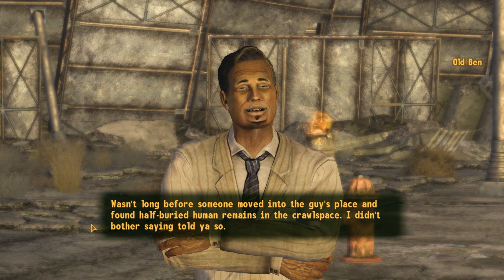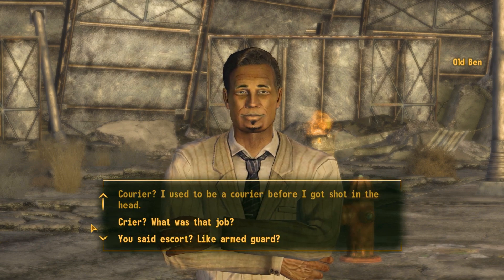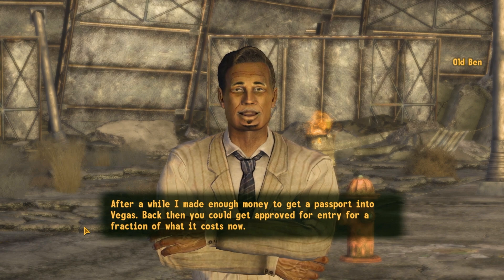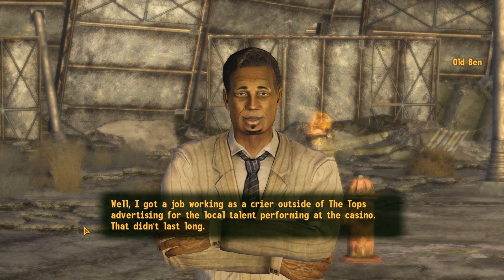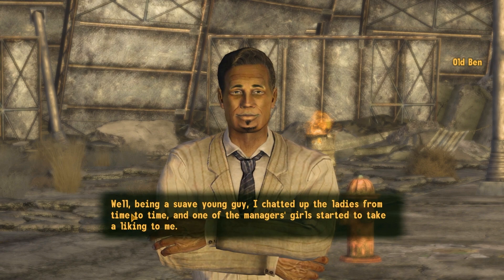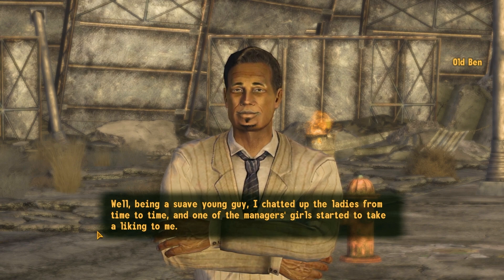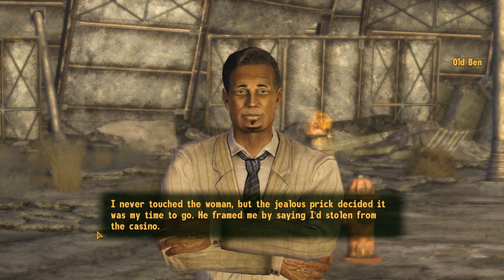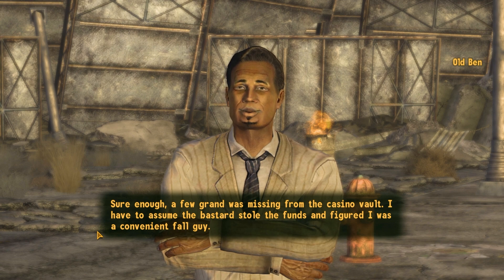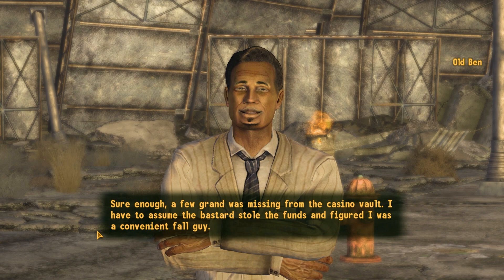So yeah, that food vendor is probably catching rat meat and selling it, but also likely working with those thugs and chopping up human meat. As a crier Old Ben basically promoted a place, saved enough money for a Strip passport, and got a job advertising for the Tops casino. But he chatted up one of the manager's girls, and the jealous manager framed him for stealing from the casino vault — a few grand went missing and Old Ben was a convenient fall guy. He was stripped of his apartment and booted back into Freeside.